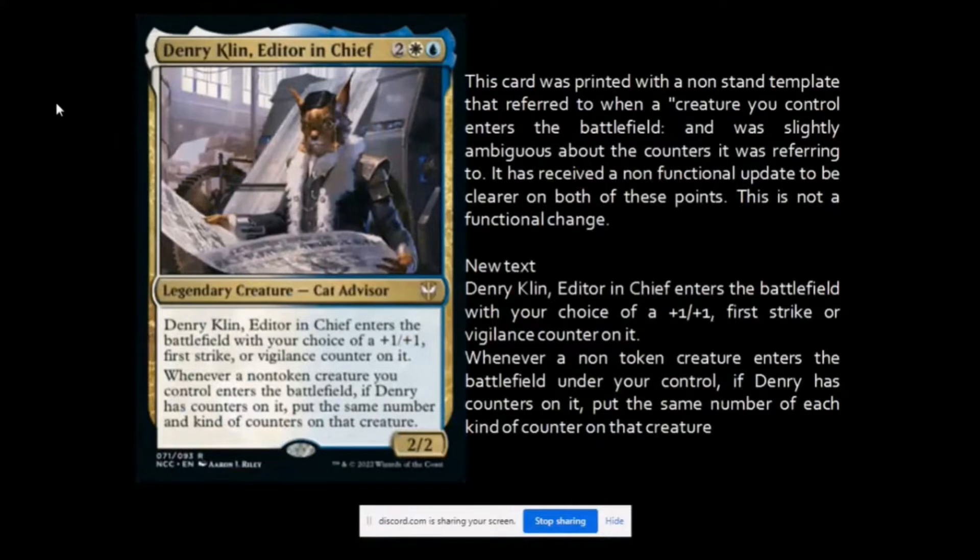Moving to some card-specific information — among them includes Denry Klin, Editor in Chief. When it was initially spoiled, it had a non-standard template that some people found ambiguous. The new text now indicates that when this card enters the battlefield, you give your choice of a +1/+1, first strike, or vigilance counter on it.